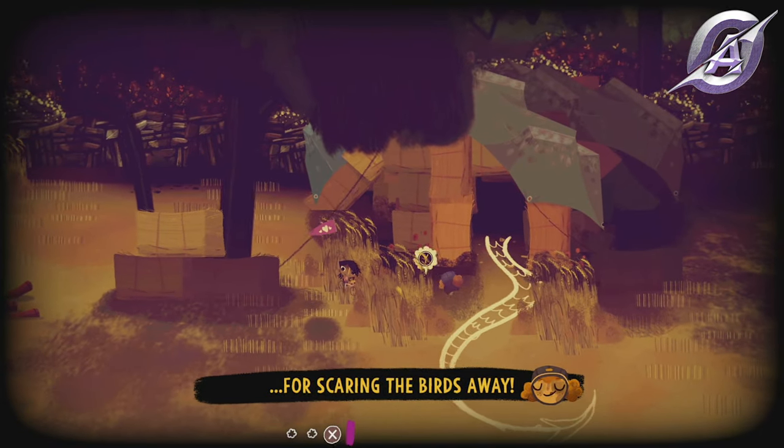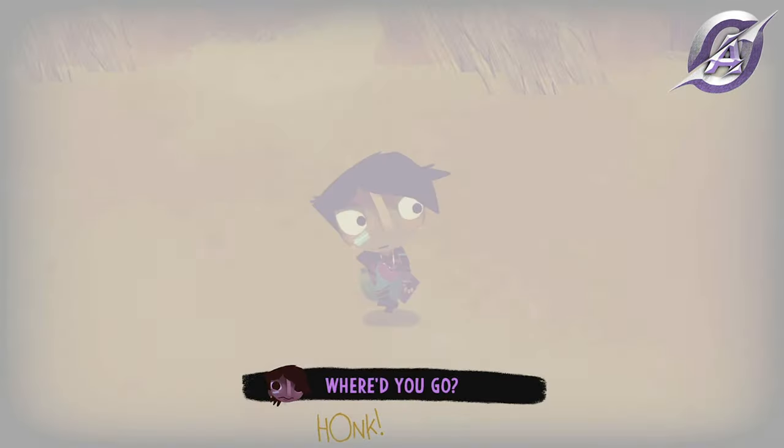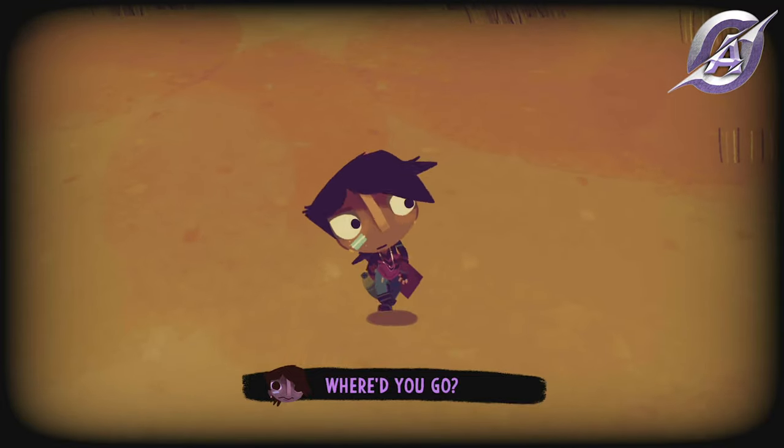On your way to the scrapyard on day four, you will come across a dragon house. Enter it and when you exit, Demelza will have a hay armor on her and the Hay You Guys achievement will pop.